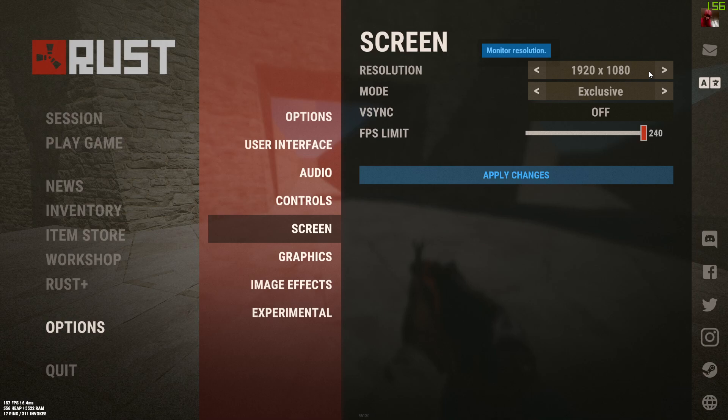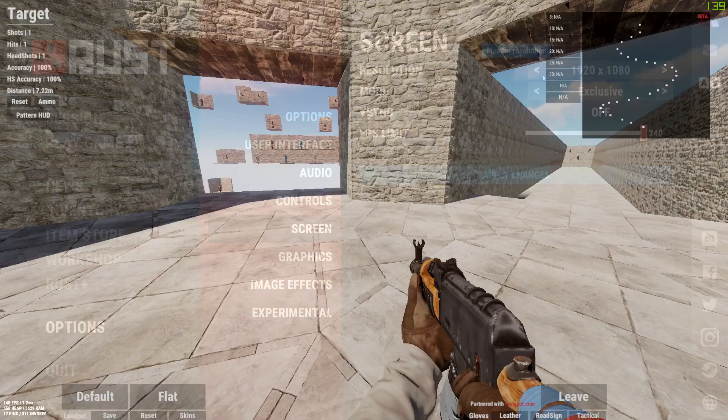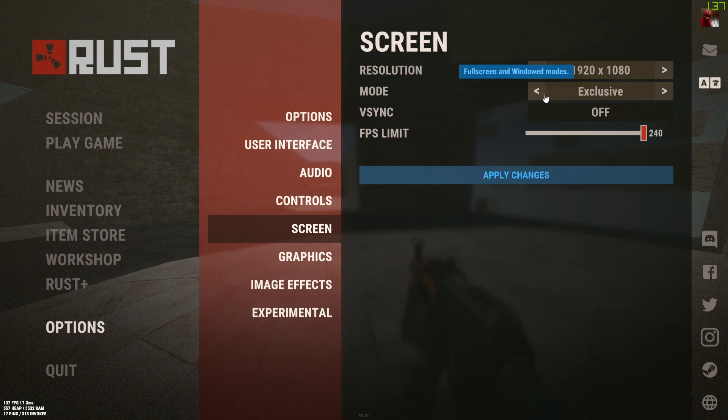For screen settings, use whatever resolution you want — if you want higher FPS, probably use a lower resolution. If you have a low-end PC, you could try windowed mode to improve FPS. Don't use exclusive mode because that gives you input delay. For FPS limit, set it to your monitor's refresh rate — mine is 144 — or just have it on max.